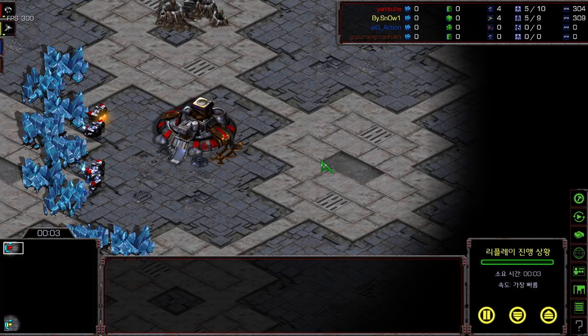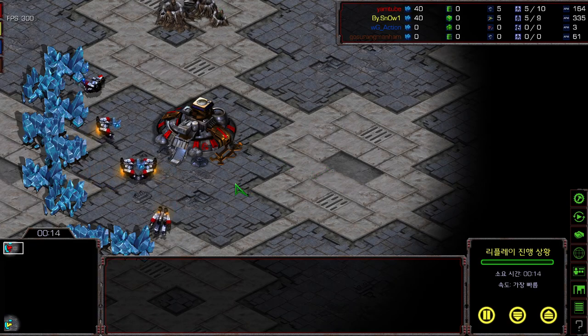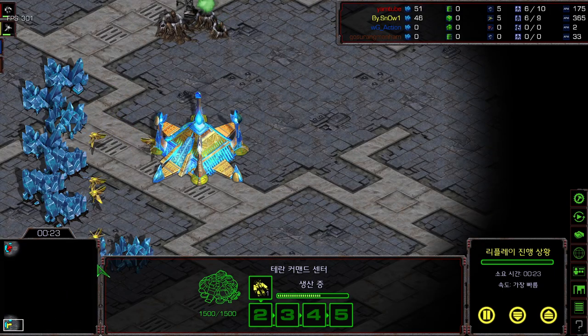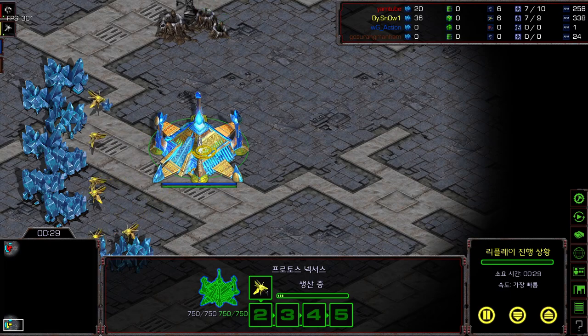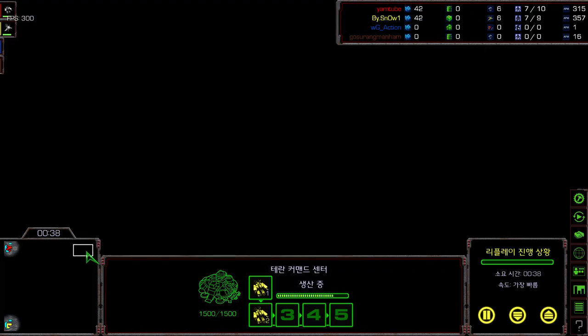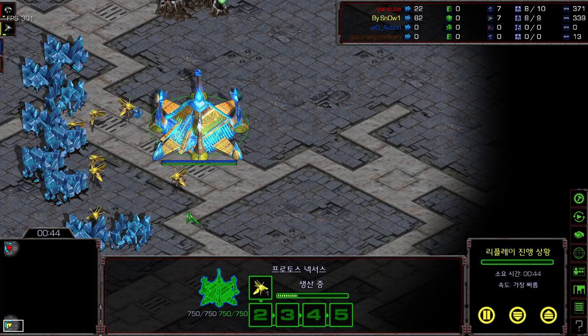Hey guys, this is StarCastTV and I am Legoman, back again with another professional game between Snow and Rush. The map is Goodnight, as you can see. To start off, the spawning location at the top left is our Red Terran, Rush, and spawning location at the bottom left is our Yellow Protoss, Snow. Both players spawned on the left side instead of the right side, and on this map the right side definitely mines better than the left side.